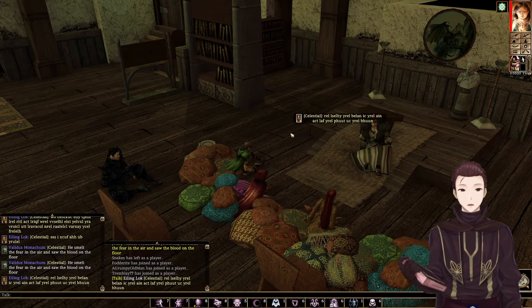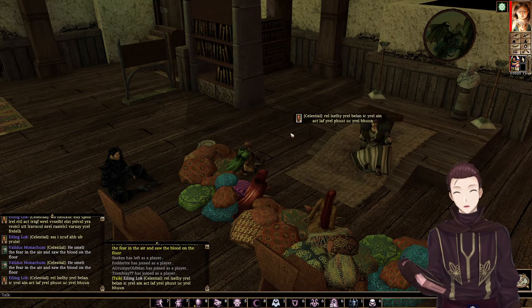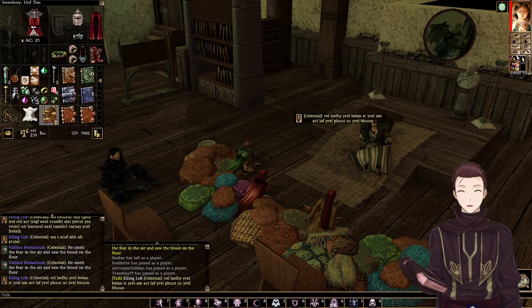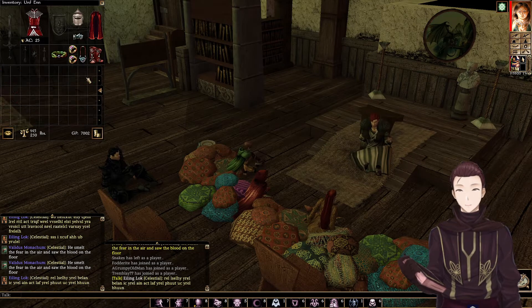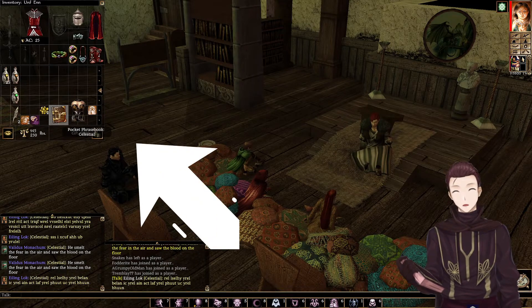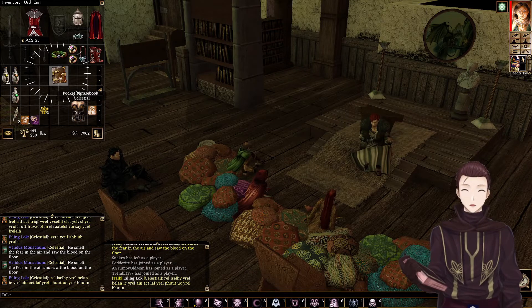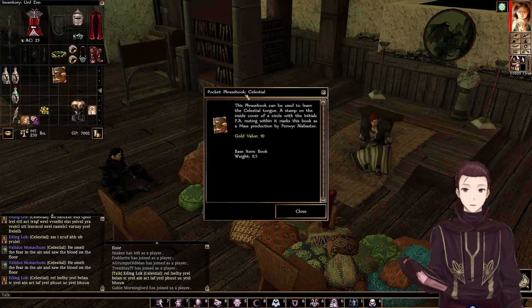Hey guys, quick video on language learning on Errolith. So first thing you're going to want to do is get a phrasebook — it kind of looks like something like this. So it's a pocket phrasebook. This one's Celestial, so this one helps you learn the language of Celestial.